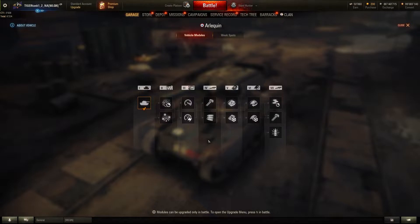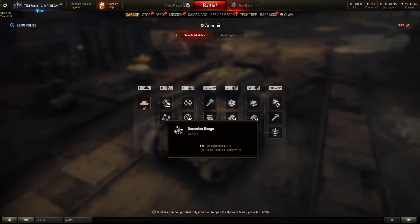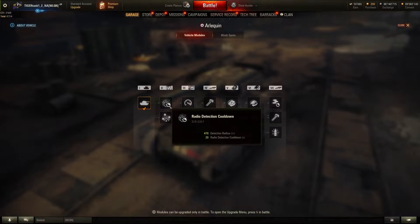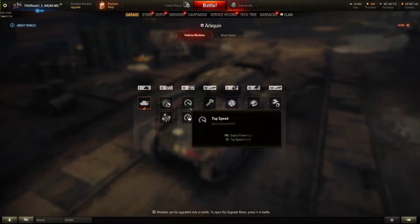There are seven tiers and there are always two or three options at the end. With this tank I would go with radio detection cooldown because the detection range increase is only about 80 meters, and that's not really worth it. The cooldown is a lot better — you're cutting off 20 seconds and you have 470 meters detection range. That's enough detection for you, especially since you're quite fast and need to spot collectibles.